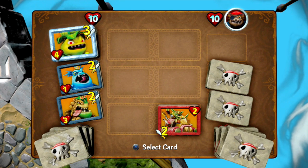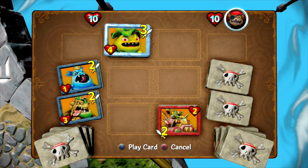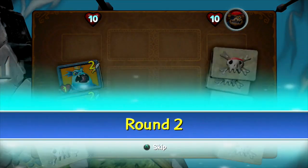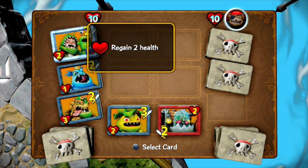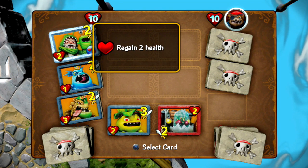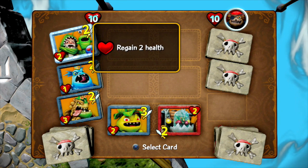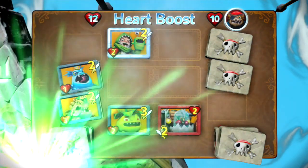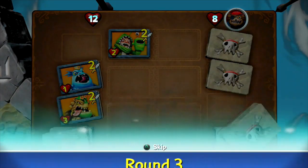The objective of Skystone Smash is to get your opponent's health down to zero by playing your stones strategically to defeat them while making sure you're not getting attacked. They've played the Shred-Naught, which has two attack and two health, but I have Tussle Sprout with four health and three attack so I'll survive that round. These cards feature villains you capture, and different characters have special abilities — like the Chompy Mage here who actually regains two health when played, giving plus two health. Playing him down, thanks to the heart boost I'm now at 12 health, and because he wasn't guarded I took two health away from Dreadbeard.